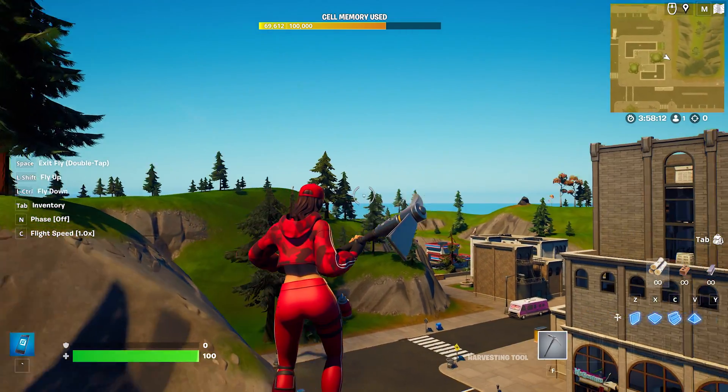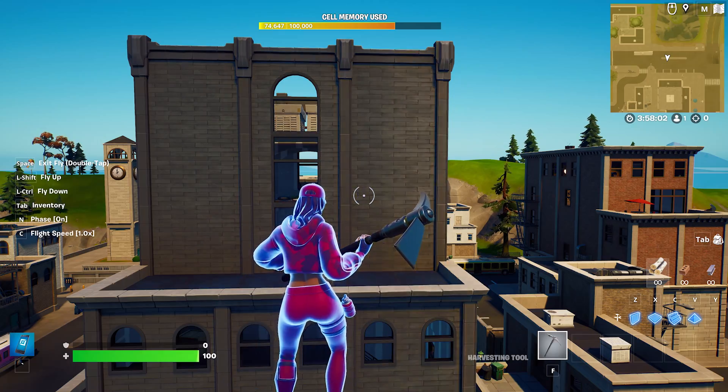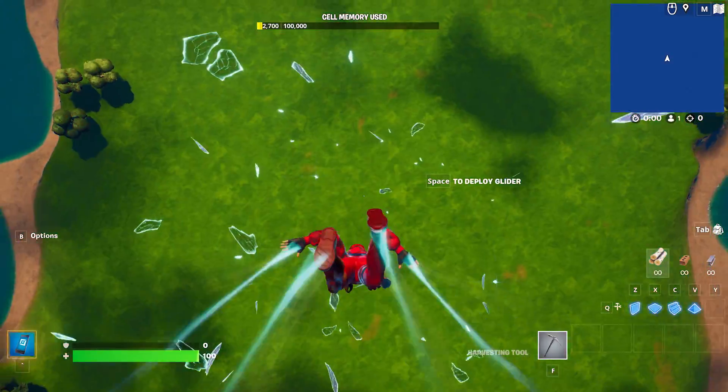Before you go and take the long way around all these buildings, why don't you try activating phase mode? You can go right through items with ease. Now that you know how to move, let's go back to your island and start building.